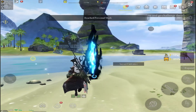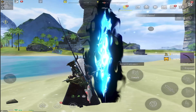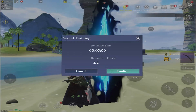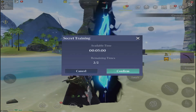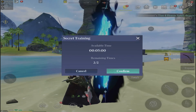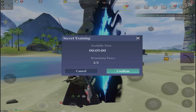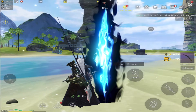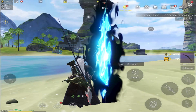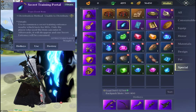The secret realm is a training ground where it gives you a large amount of experience for going in there. You have a 5-minute time frame where it's basically a free-for-all — you go in and kill as many enemies as you can within the time frame. You can do this twice a day and you can also go in as a team, which accumulates all your experience points with the team. This is a great way to get your levels up, especially in the earlier levels.